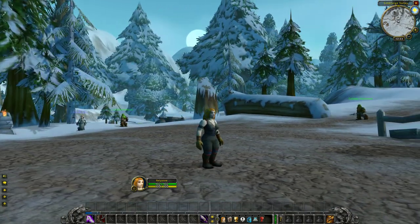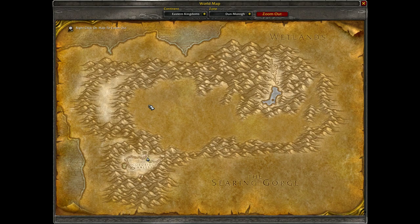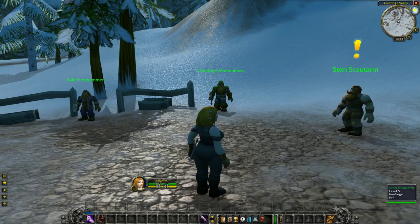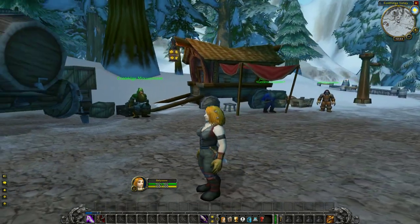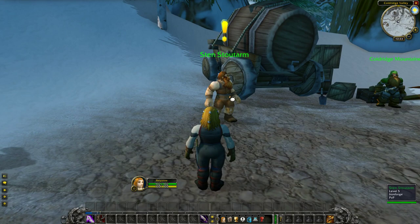We're checking out a new zone today — the starting zone for the Dwarves, starting off in Coldridge Valley and then opening up into the greater part of Dunmoreau. I think it's going to be really interesting to see a different area that really reflects the world outside my window right now. Today is January 17th and there's ice and snow here in Kansas City, Missouri.